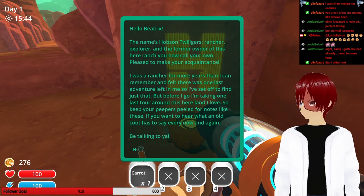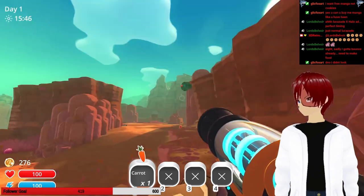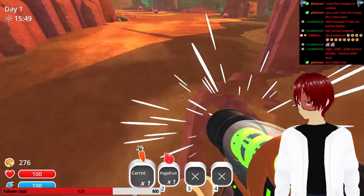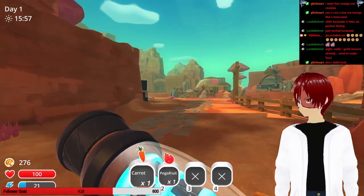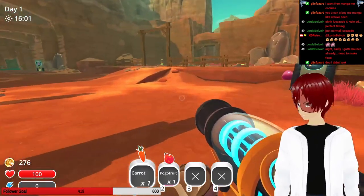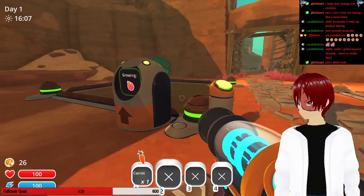Hello Beatrix. The name's Hobson Twiglers — ranch explorer and former owner of this ranch you can now call your own. Pleased to make your acquaintance. I was a rancher for more years than I can remember and felt there was one last adventure left in me, so I set off to find just that. Before I go, I'm taking one last tour around here. Keep your peepers peeled for notes like these if you want to hear what old Coot has to say. Growing Pogo fruit. That's a big tree.